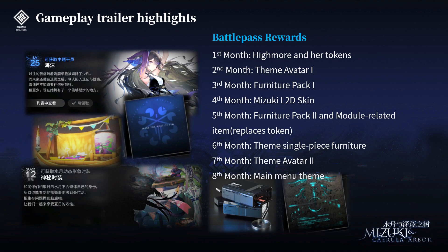For the fifth month, we have the second Furniture Pack, and something about a module — it's some kind of module-related item that replaces the specialist 6-star token that was in IS2. Interesting to see what it is about — maybe something that can take you from level 0 to level 3 modules, something like that. Sixth month we got a single piece of furniture of this IS theme, then a second Avatar on the seventh month, and finally a main manual theme.